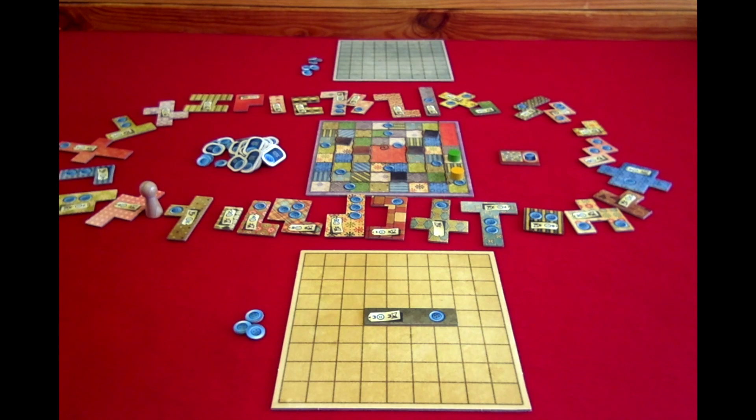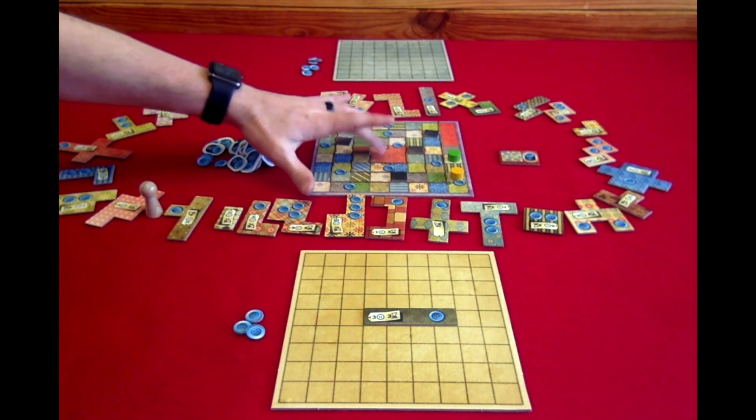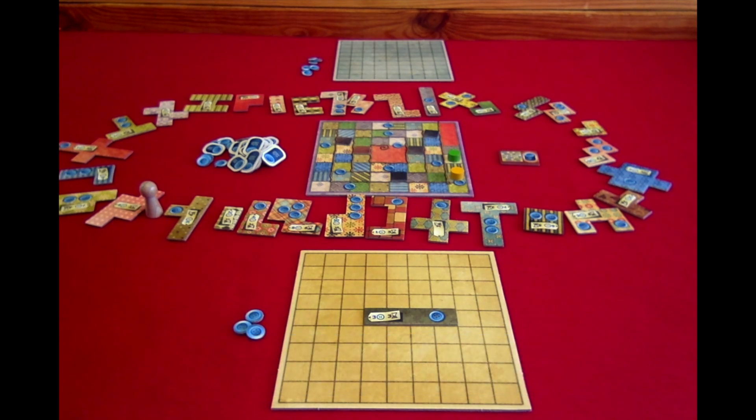Turns continue until both players have their time tokens at the end of the time track. Then we go into final scoring, which has three steps. Step one: count your buttons — one button equals one point. Step two: add 7 points if you have the 7x7 special tile. Step three: subtract two points for each empty square on your quilt board. Whoever has the most points is the best patchwork quilter and wins Patchwork.